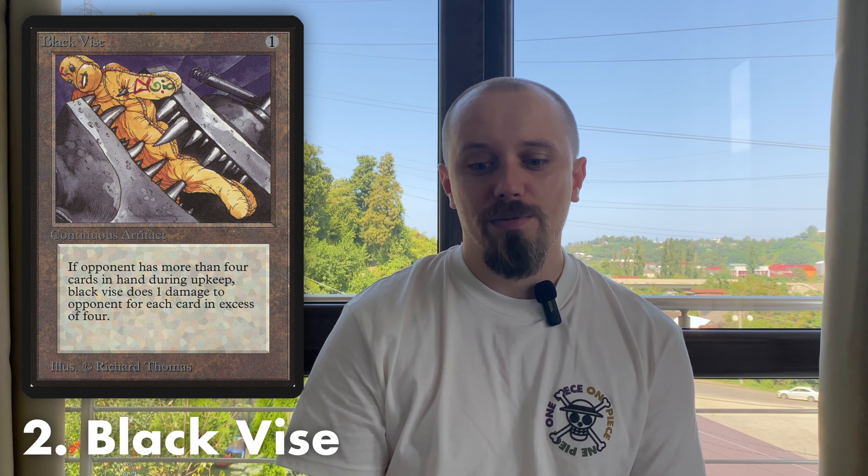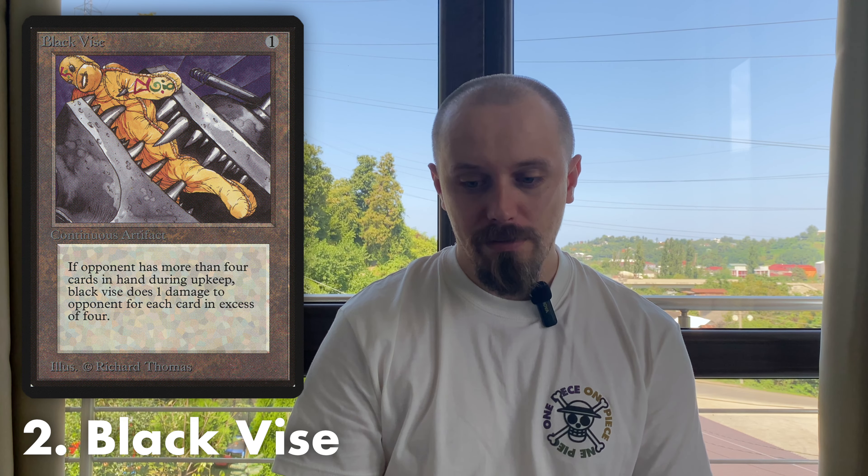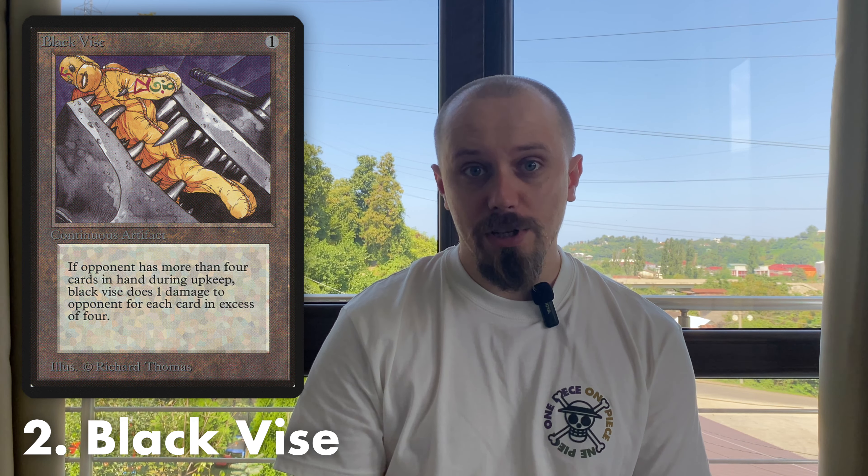Another great answer — but one that doesn't destroy your opponent's hand — is Black Vise. Black Vise punishes your opponent for drawing too many cards. After four cards, they take damage for each new card. An opponent trying to play control and sitting with seven cards in hand will take three points of damage each turn. It's also very dangerous to play Wheel of Fortune against an opponent running Black Vise, because if you untap with multiple Black Vises in play, you'll take a lot of damage. Sadly, Black Vise doesn't discard the opponent's cards like the Scepter, but it still does a great job against card advantage strategies.